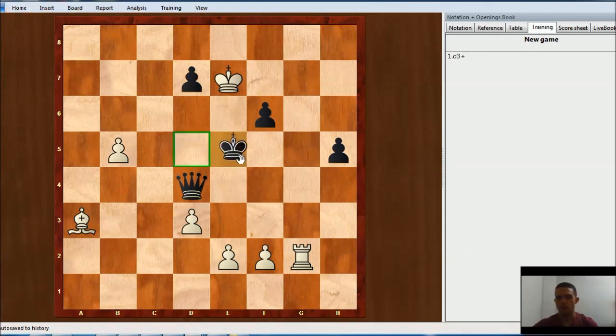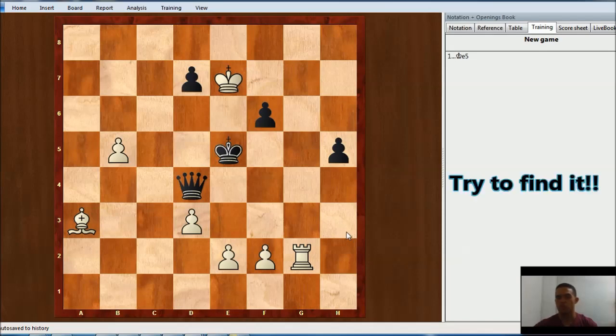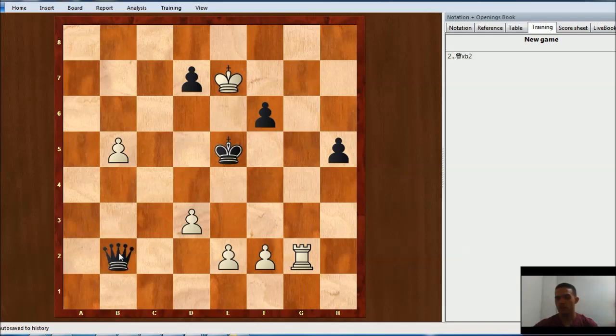The main line is going to be Ke5. After this we have an idea similar to one line we saw some seconds ago. The right move will be Bb2. Of course, the queen has to take here. And now f4 check. Whatever black plays, you will have a move with this pawn with a discovery check. For example, after the king moves here or here, you will have e3, taking the queen with the rook. And after king here or here, you will have e4, taking the queen again with another discovery check.